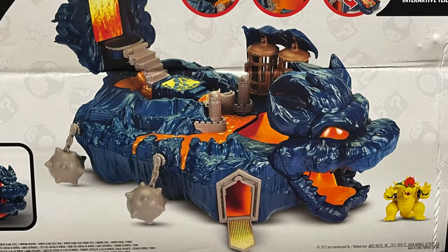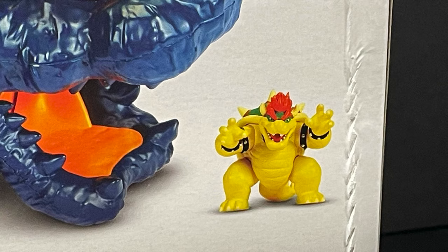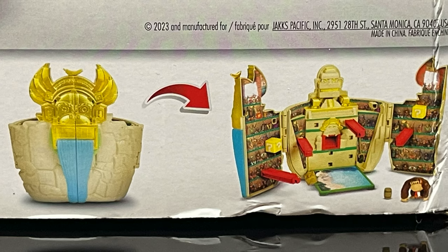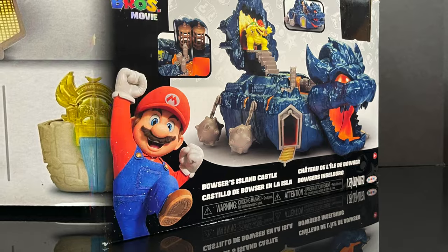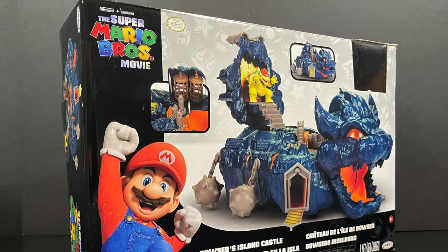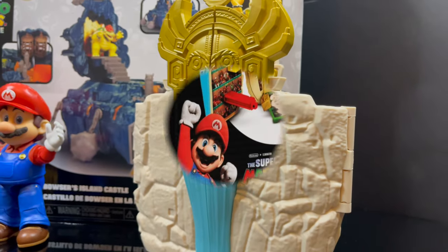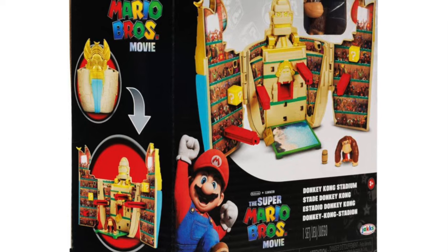The back of the box shows exactly what you get and what it does. This one has more functions and features than Wave 1, and you get a little Bowser figure. You can see all the characters alongside the other playsets — quite a nice smattering of playset action for Wave 2. But of course, moving from Bowser to Donkey Kong — DK gets a little more love in this Wave 2.